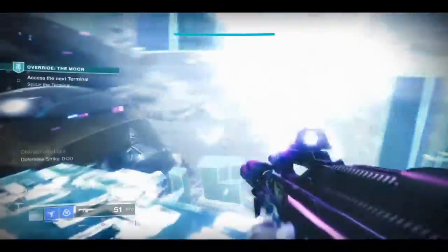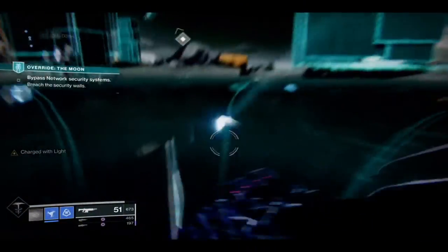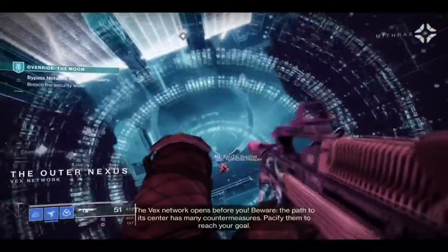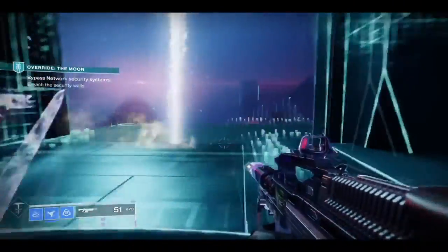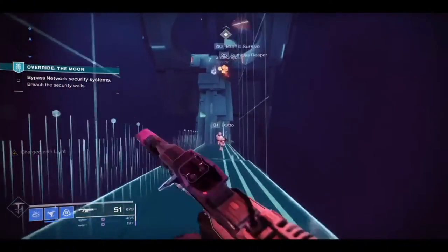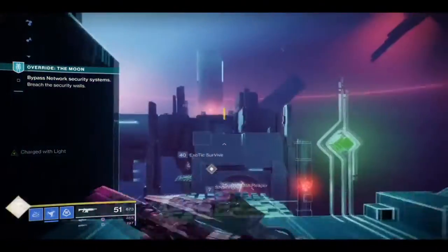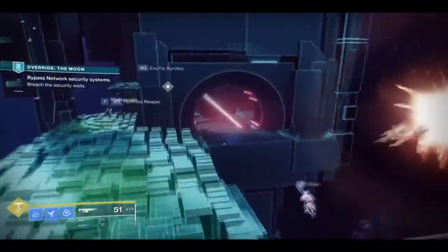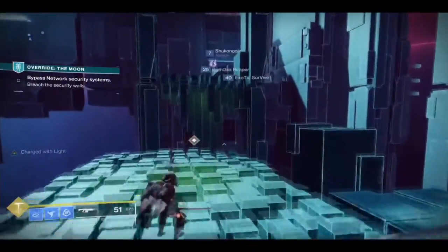Once you get to the third round and hack the Spire, you go right into the obstacle course. Go down the little tunnel. Watch out for the lasers — if they zap you, you're dead. Jump right down here; make sure you jump before you land. If you have that little perk, you can actually make pathways up here and don't have to do all the jumping and running through the lasers. You can avoid the entire obstacle course altogether.